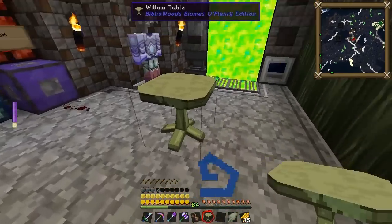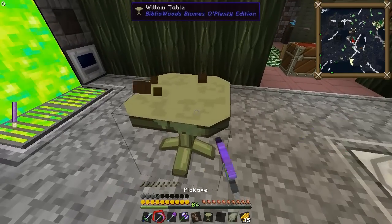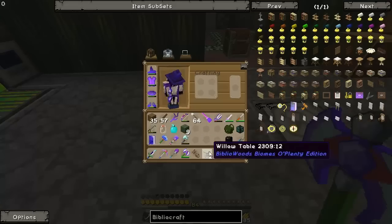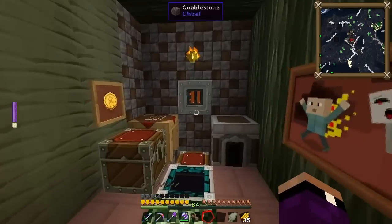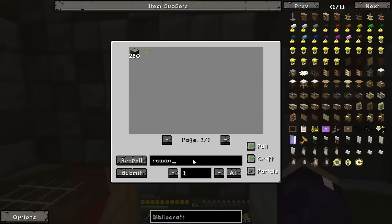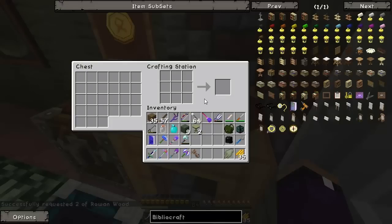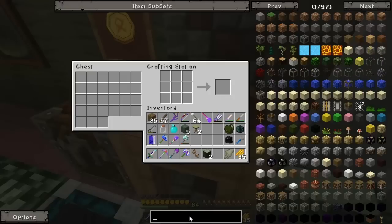That's pretty cool. Oh look, it's even got like the little moss on the side - this is sweet! So what I want to test is potentially the witchery wood, just curious. So let's do this. I don't think the witchery wood works with this. I don't know if that's part of the Biblio add-on. Yeah look at this - Biblio Woods Biomes O'Plenty edition! Okay so if I do - aha!